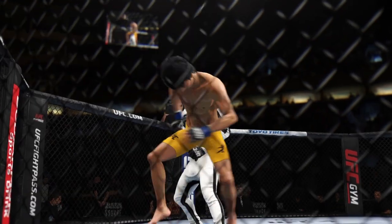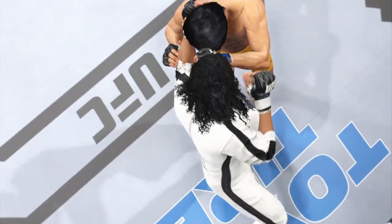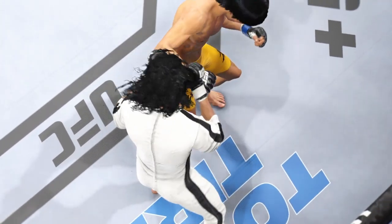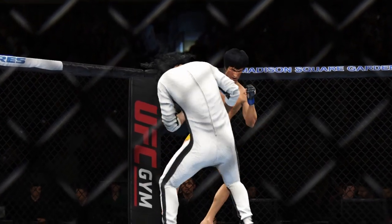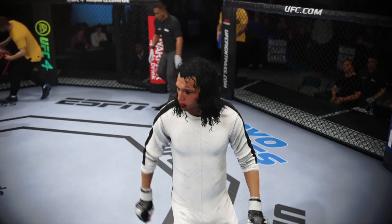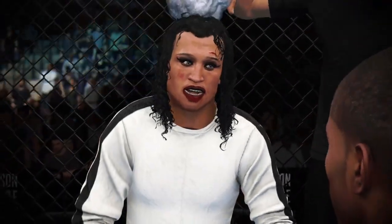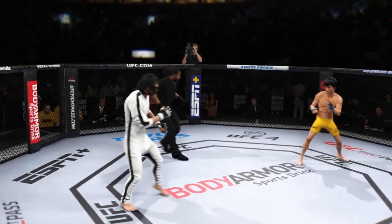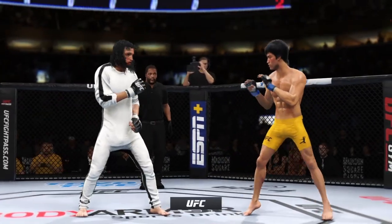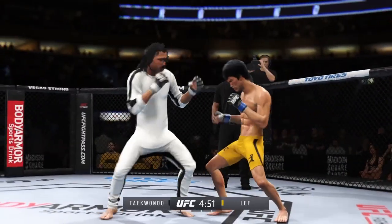A lot of tremendous striking action in that last round. I would love to have my Telestrator right now — that was a great display of high-level mixed martial arts striking. Both combatants stood toe-to-toe and let it all hang out. Round two is now upon us. Pretty competitive first five minutes. It's exactly what we expected. Let's see who really takes control as we go into the second round.